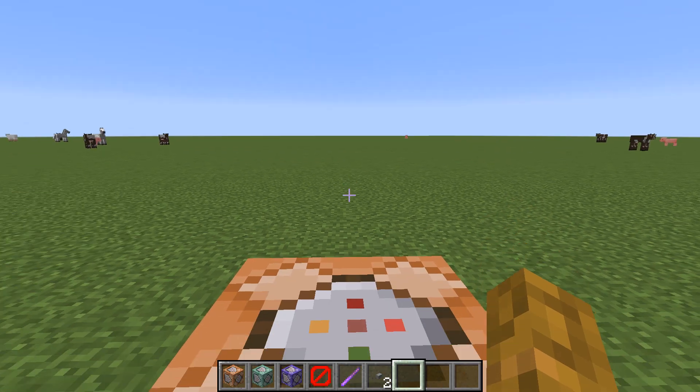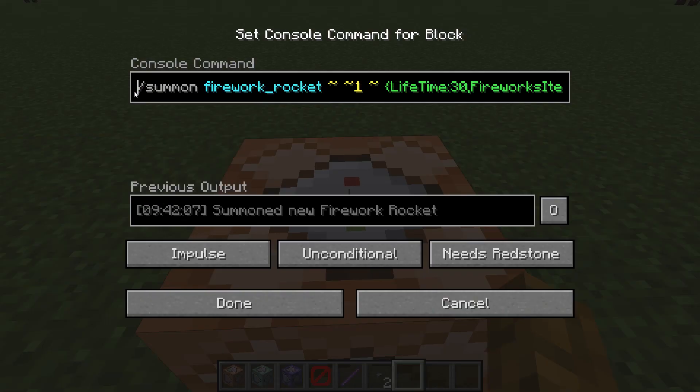Please note that this command is long, and that I had to fit this all into a command block. First things first, type in slash summon. Next you're going to type in firework_rocket.